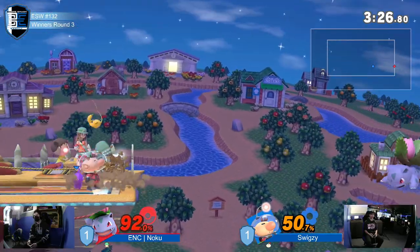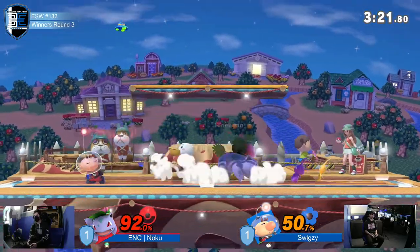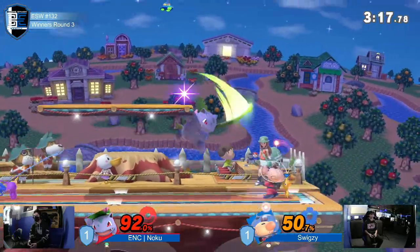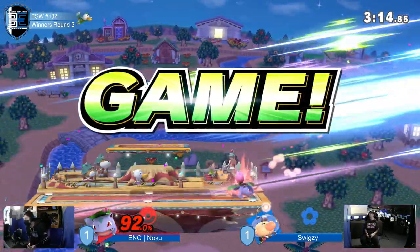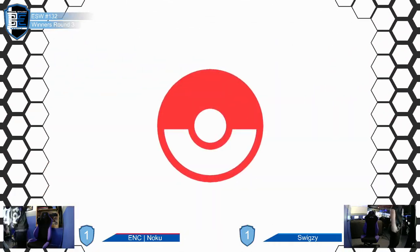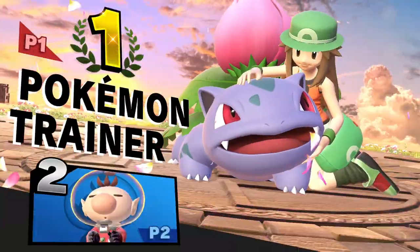The number of times I've seen Swigzy not get hit because Olimar is a short little character — I can't. Swigzy going in. All of Noku's options — tethers. I always forget the tether goes that far. I thought he was dead. After being down a stock in percent, Swigzy's taking the lead. Good parry on the back air — oh no. Just barely. Terrible to see Vine Whip steal the stock from that far out, and it didn't even have the critical hit.